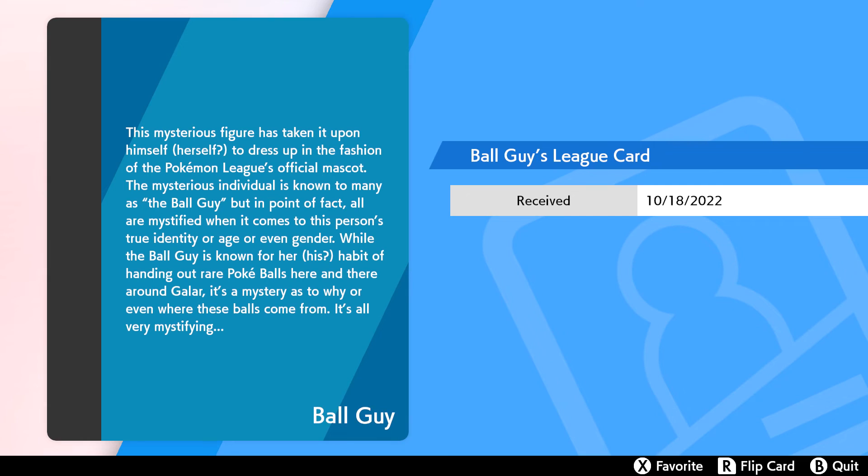Let's take a look at the league card. This mysterious figure has taken it upon itself to dress up in the fashion of the Pokemon League official mascot. The mysterious individual is known to many as the Ball Guy. But in point of fact, all is a mystery when it comes to this person's true identity, age, or even gender. While the Ball Guy is known for handing out rare Pokeballs around Galar, it's a mystery as to why or even where these balls come from. It's all very mystifying.